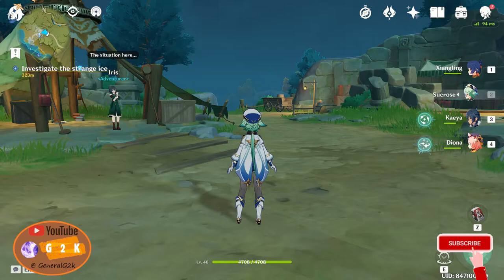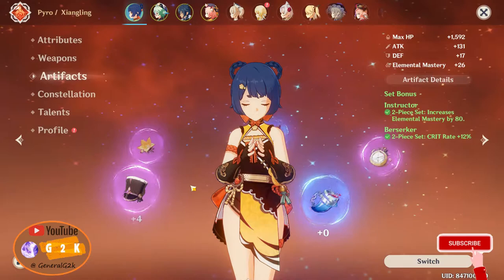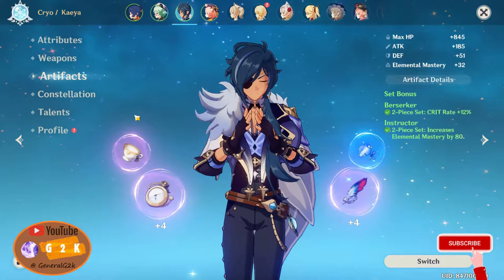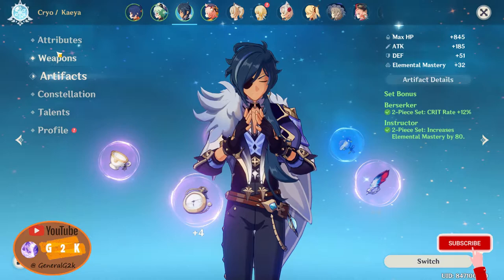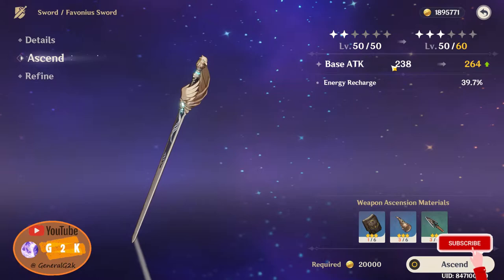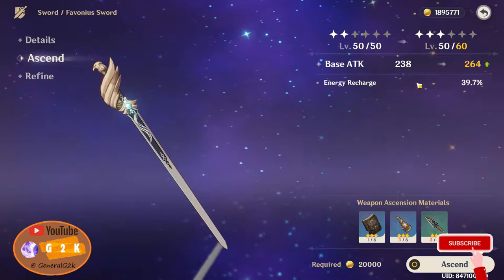Mainly the artifacts — since the last time I haven't done anything to my artifacts and to be honest they're kind of falling off. So for Xiangling, her artifacts are level 0 and level 4. I kind of want to get my Xiangling and Kaya's artifacts to level 8 so I can remain competitive with the content in the game. At the end of this episode we're going to level up Kaya's sword so by next episode we'll have a nice leveled-up sword with more base attack and energy recharge for Kaya.